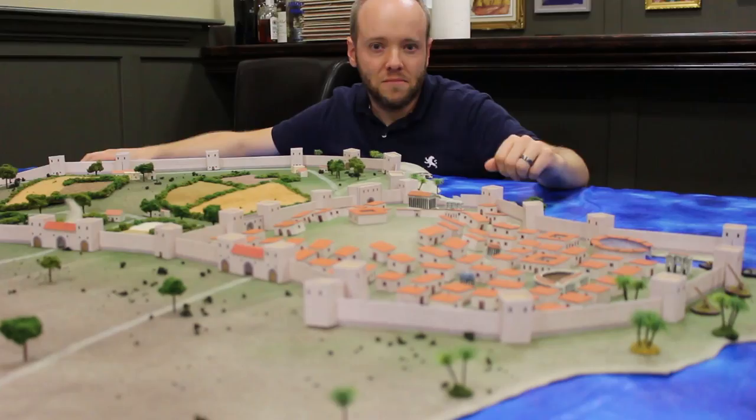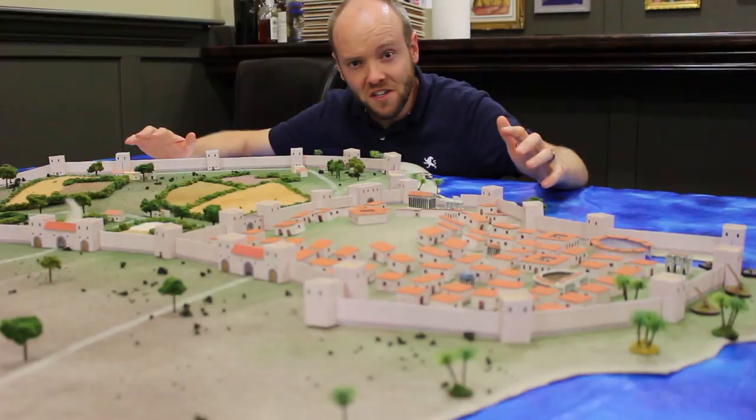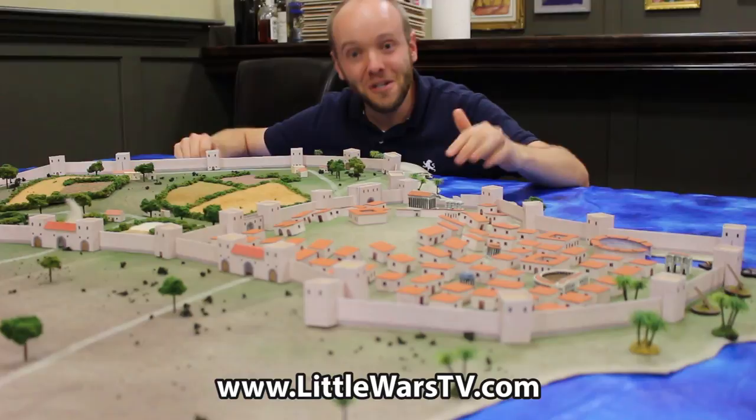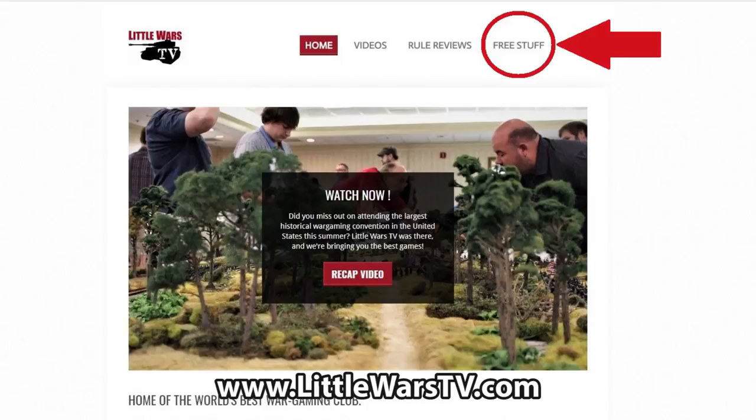Can Hasdrubal and the Carthaginian garrison manage to contain multiple Roman breaches of the walls? To find out, you're going to have to go to LittleWarsTV.com. This video on YouTube is just a short preview of the full length battle episode. It is for members only on our website, but you can sign up for free — it takes about 30 seconds. When you do sign up, you'll have access to all the great bonus content, including bonus videos like this, terrain tips, scenario downloads, behind the scenes, extra clips, and additional blooper reels. So hop over to LittleWarsTV.com and check it out.